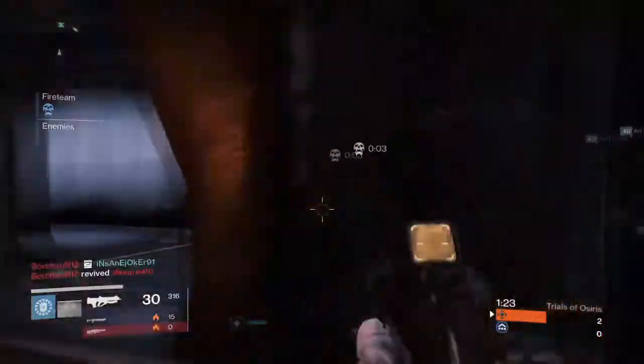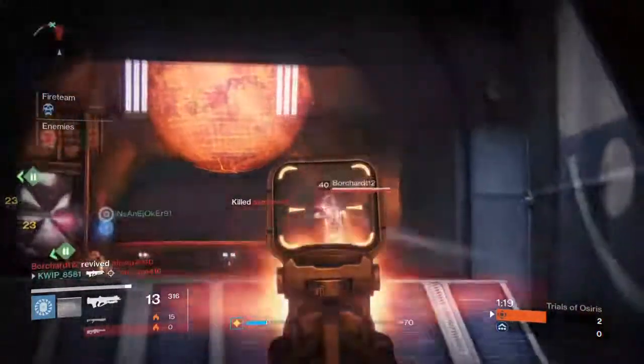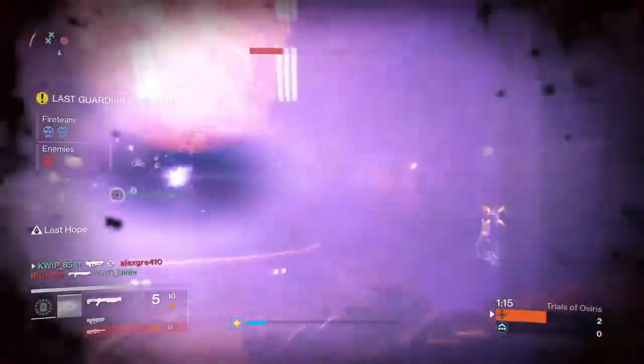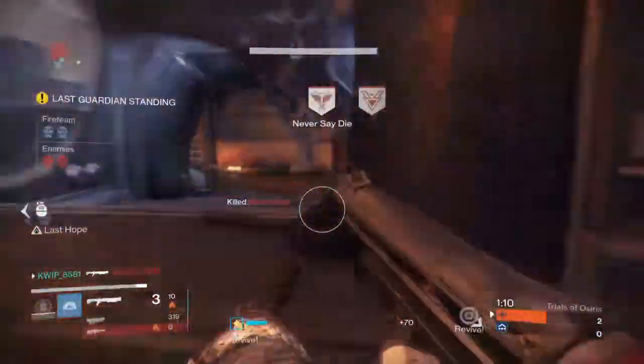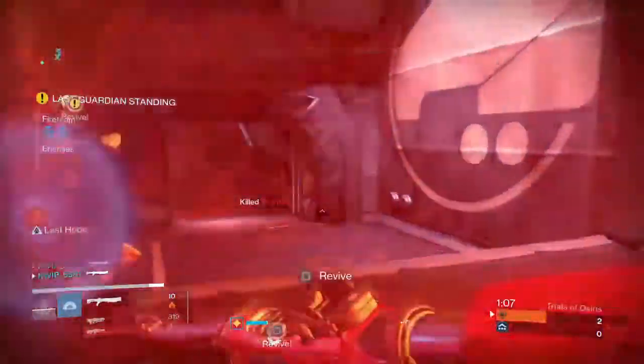If you want to do something other than a hand cannon, pulse rifles also work very well indoors. There are a lot of mid and close range engagements indoors so pulses will work pretty well for that. I wouldn't recommend using any autos yet — you might have to wait a week for that one. Scout rifles can do all right outside if you've got a pretty good one, but otherwise it's probably not the best option for this map.